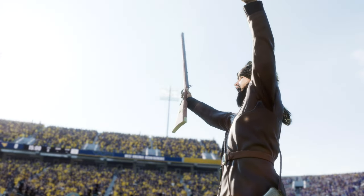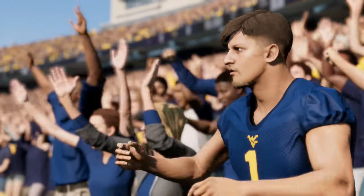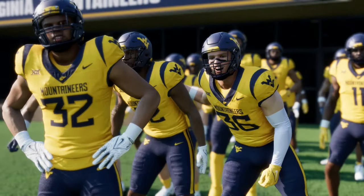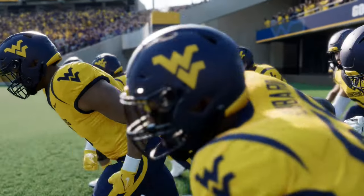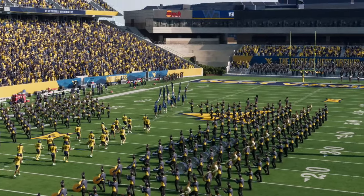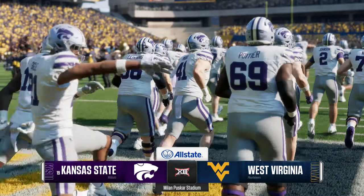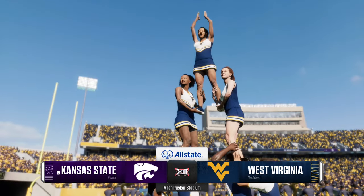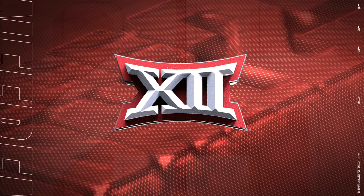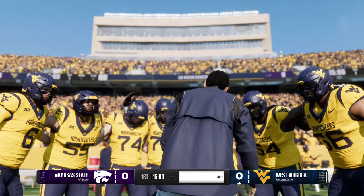Morgantown, West Virginia, home to the Mountaineers, and a fan base that has been, shall we say, preparing since early in the morning for the battle we have in store. We're really looking forward to this matchup. The number 19 team in the country, the Kansas State Wildcats, taking on the West Virginia Mountaineers in a Big 12 conference matchup. For EA Sports College Football, Reece Davis with you, alongside David Pollock and Jesse Palmer. Time to get this game started.